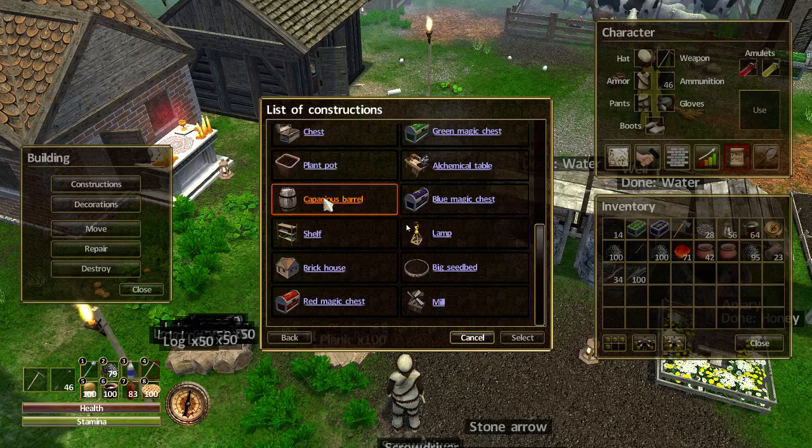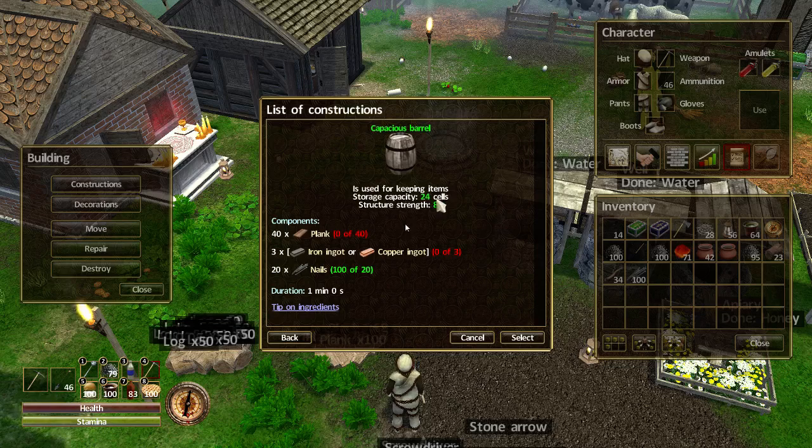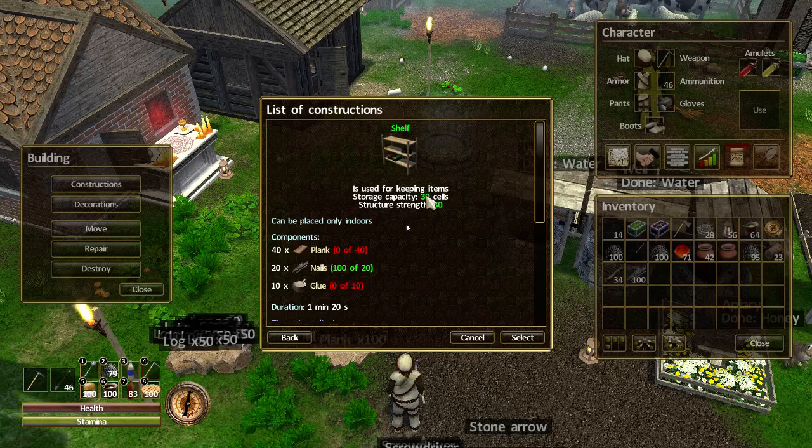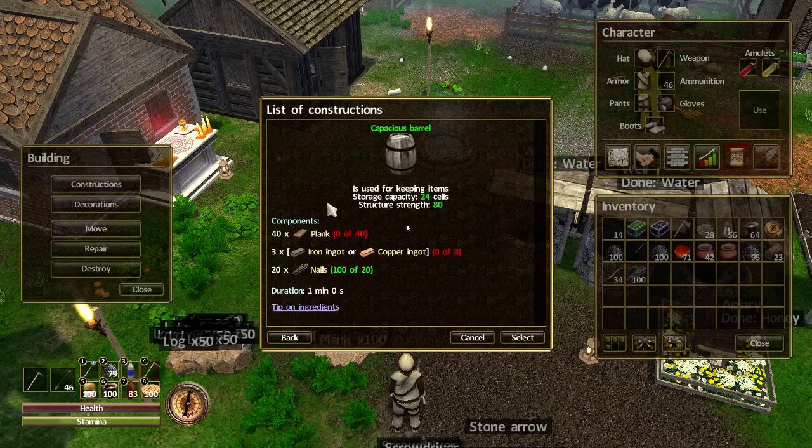If I scroll down further, there's this beauty — the capacious barrel. It doesn't say it has to be indoors and it fits 24 slots. I know the shelf fits 30 items, but it can only be placed indoors, and on top of that it needs glue — no way. So I'm going to stick with the capacious barrel.